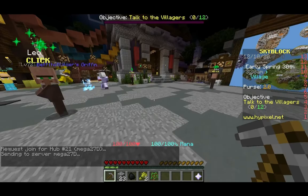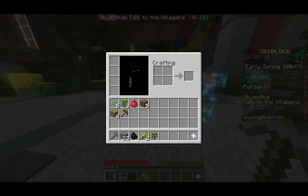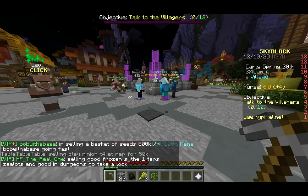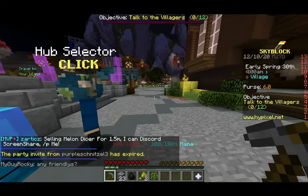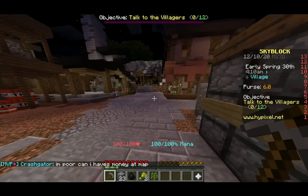You can talk to these villagers if you want to, but I'm not going to because it's not really that helpful. I have two coins right now — I picked those up somewhere. Coins, as you can expect, can be used to buy stuff, and you can also sell items to get coins. The way you do that is you need to find an NPC. So let's go over this way and find one.